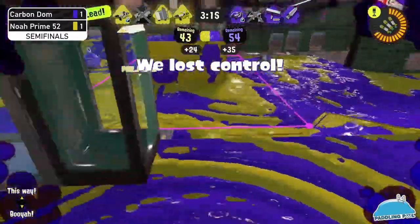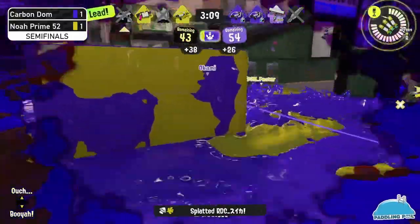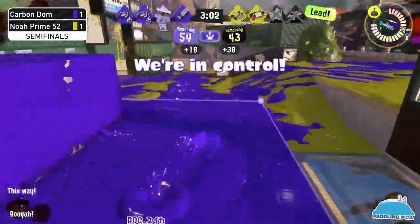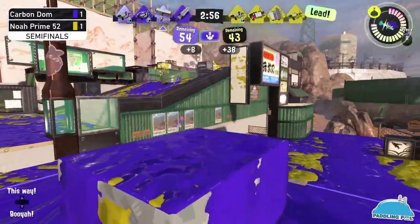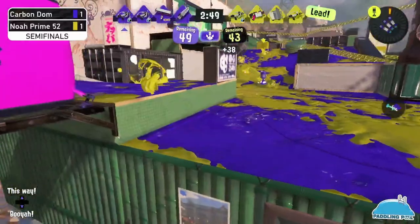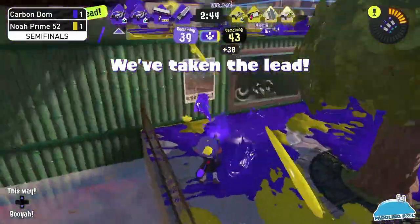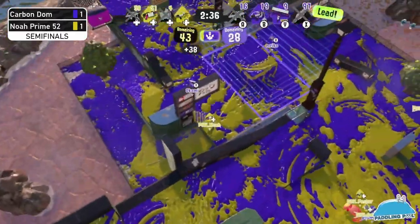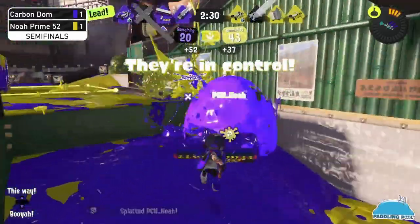Carbon Domination is pushing back into Noah Prime's territory, taking control of the zone and securing their side. It's just a 52 left trying to stay alive — that's going to be a jump out. Carbon Domination is in a very good spot to take the lead back. The zones just flipped and there's quite a lot of special spam — a triple ink strike denying a crab tank, which is decent at getting control on this map.